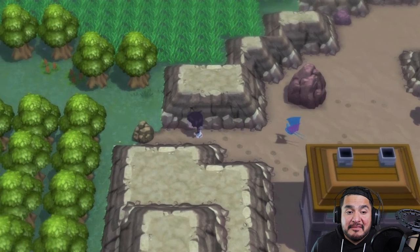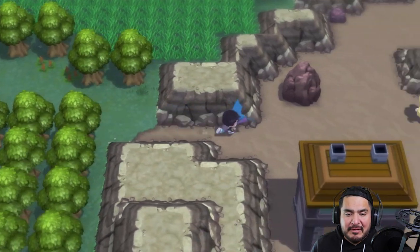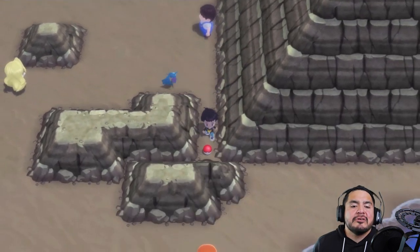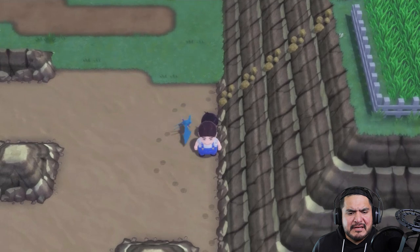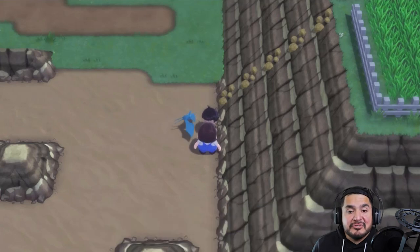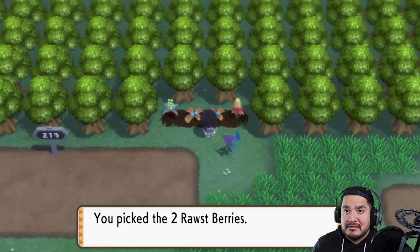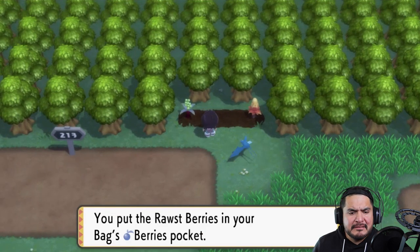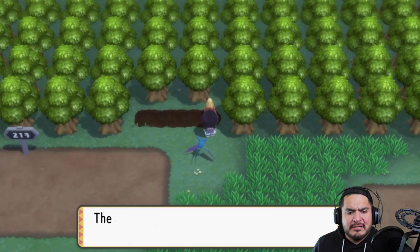We already have Rock Smash on the watch, and using it we find TM 40, Aerial Ace. An NPC says there's something on top of the big cliff but he can't figure out how to climb up — unfortunately we'll have to wait until much later for that. Collecting some Razz Berries, Oran Berries, and Iapapa Berries along the way — those will definitely come in handy.